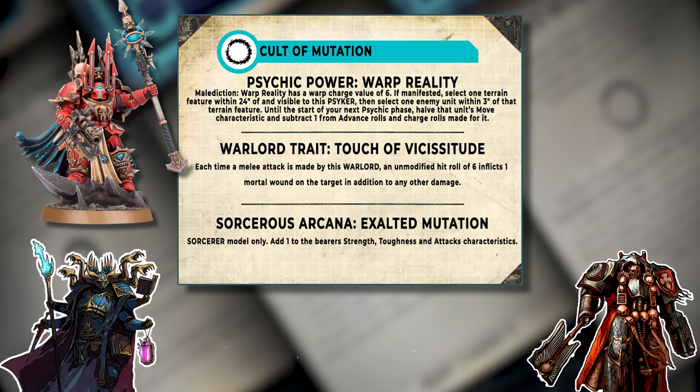Because this is my specific pet build I always do Cult of Mutation for it. We're going to ignore the fact that you should never choose anything but Duplicity — Cult of Mutation is where we're going. Because we're in Cult of Mutation it has a specific relic that sorcerers can take called Exalted Mutation, which gives a sorcerer model an extra strength, an extra toughness, and an extra attack. That boosts it up to a base six attacks, strength five, toughness five — going from strength four to five is a big increase for a lot of the combat.